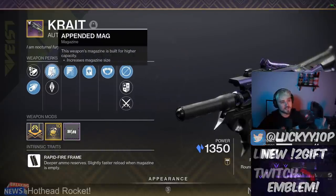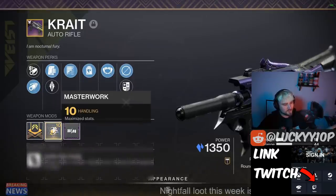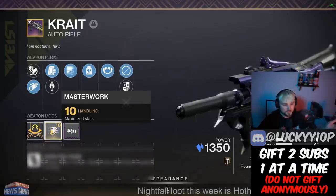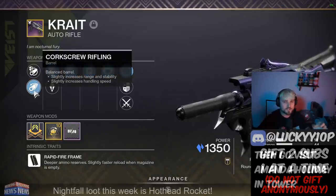The only other perk in slot you'd really want would be Overflow, which is also a really good option for a massive magazine, but Subsistence is the better choice, especially when you see how well it pairs with Headstone. Along with this, we have Appended Mag, which I think is the best magazine option. For the barrel, I would personally choose Hammer-Forged and a range masterwork, but a handling masterwork and Corkscrew Rifling are really not that bad.